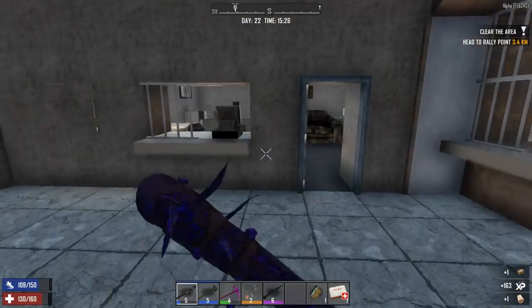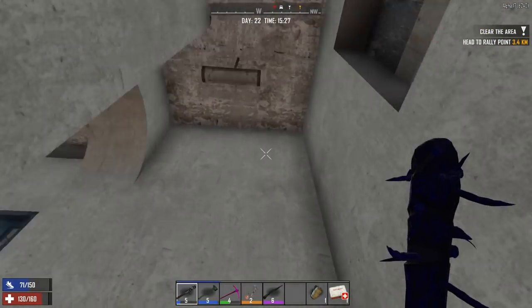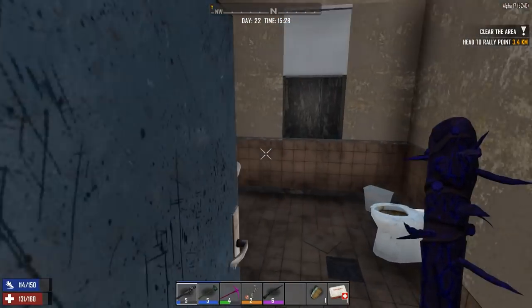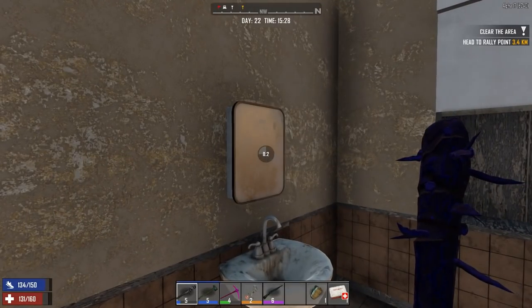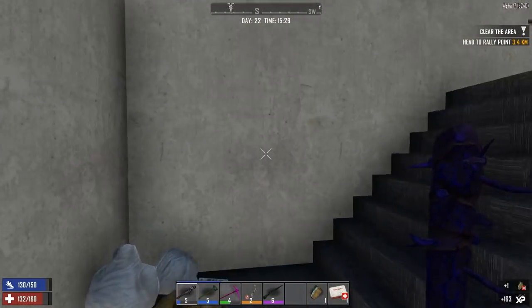Let's go ahead and make our way through the rest of the place and go to the top and see if we can get the boxes. Anyone in here? Nope. Medicine cabinet - they might have something good. Yeah there we go, first aid bandage - let's take that. And then we're going up to the top.